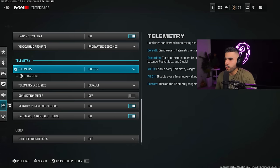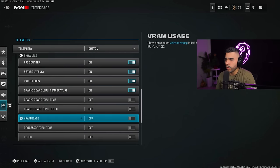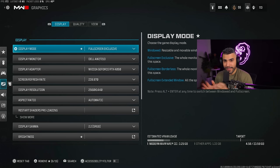Lastly, if you go to telemetry and want things like your FPS, latency, packet loss, or GPU temperature shown in the top left, you can turn those on and it will show anything you'd like to see. Thank you so much for watching — I have a lot of big tip videos planned, so make sure to like, comment, and subscribe. You're not going to want to miss them.